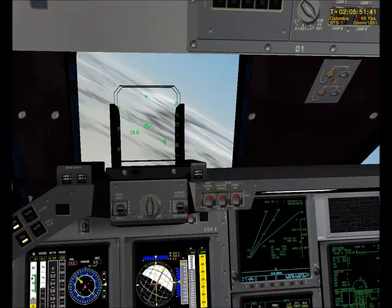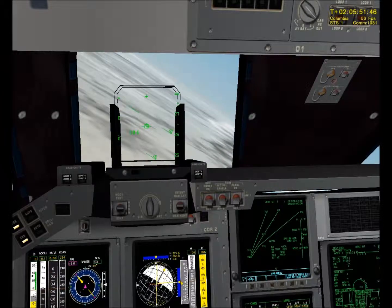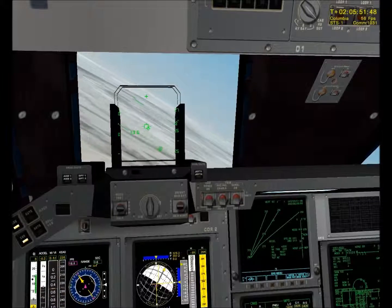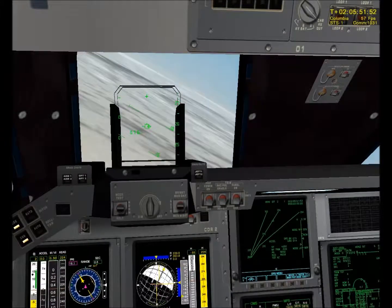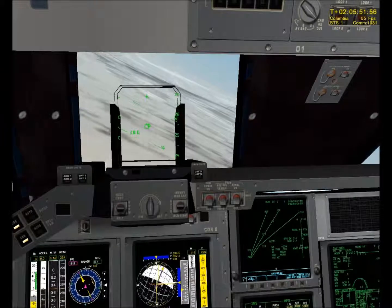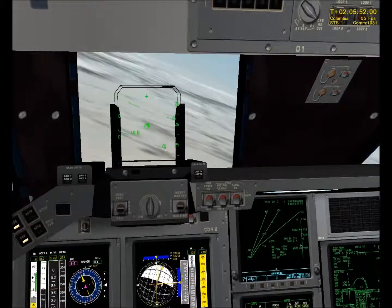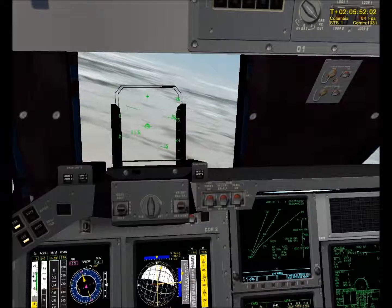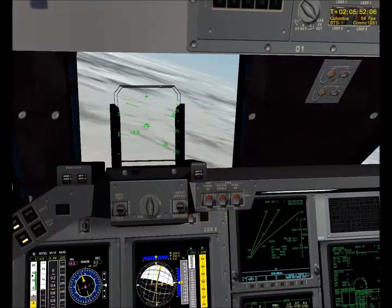Columbia, you are go. We copy. You see in the bottom right hand corner of the RFG display — you see those little circles in front of the space shuttle on the big circle? That's the degree of my turn.